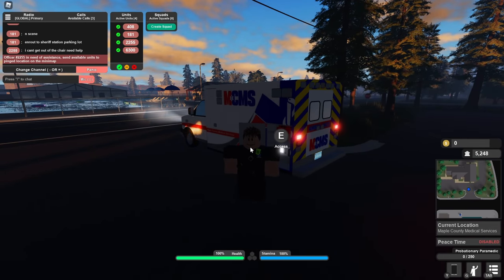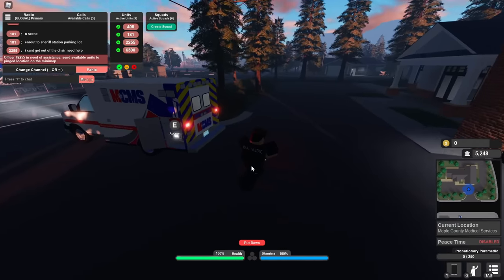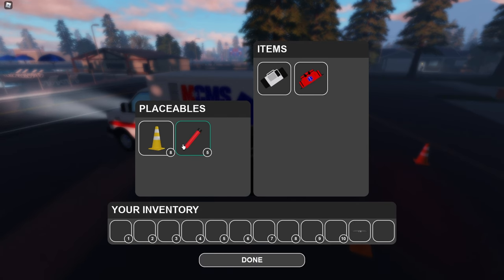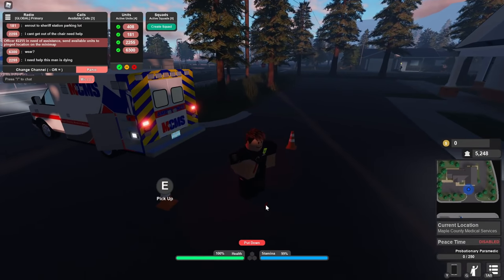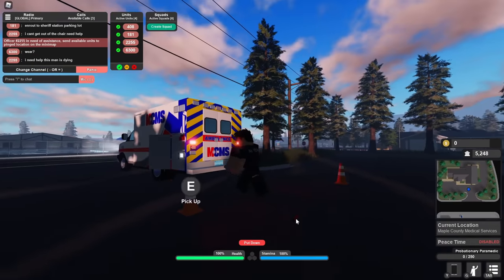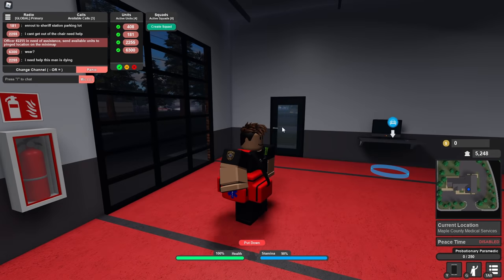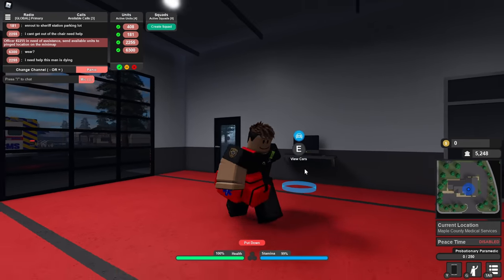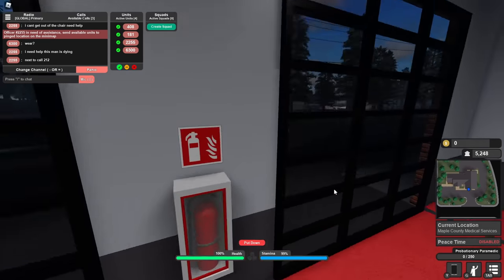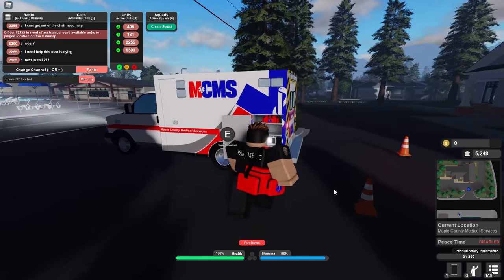What do we have here? Toggle compartment — yep, here we got a few placeables. Cones, for example — we can place them down. Just look at that. We can grab flares, we can put them down as well. Look at that — those are bright, really bright. And then we can get the med bag. Do you see how extremely good this looks? You have it under your arm like this. That's just very nice to see — I don't think I've ever seen something more realistic looking than this before.